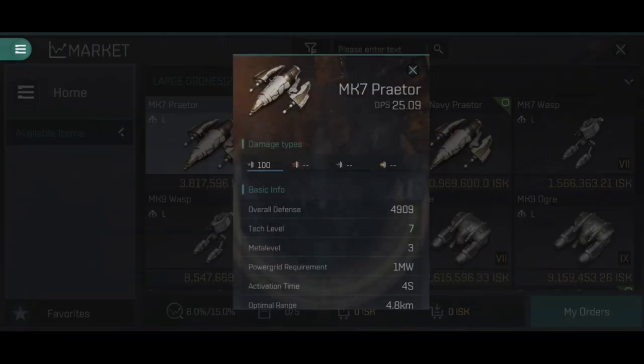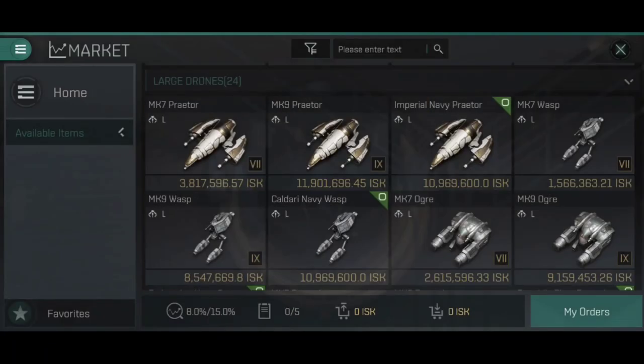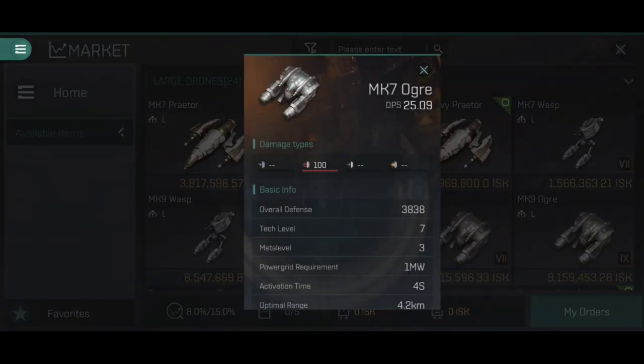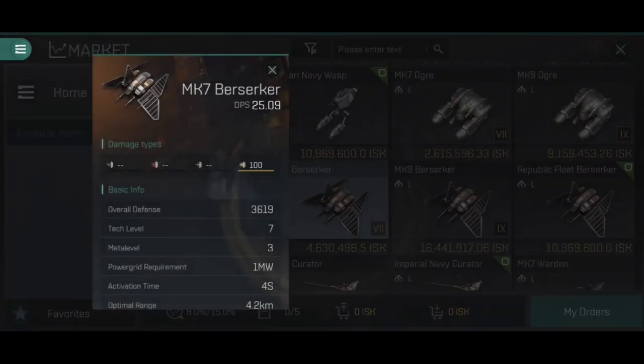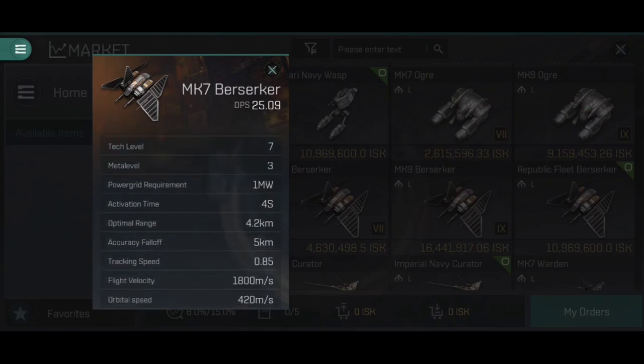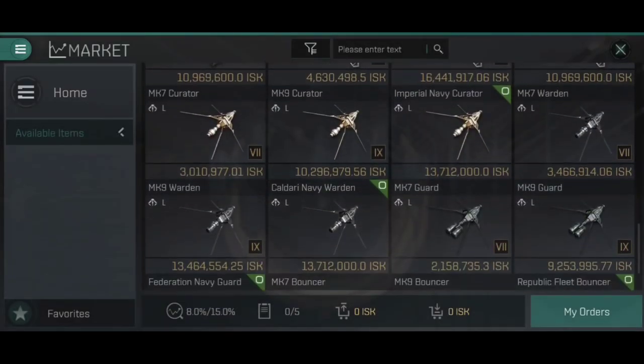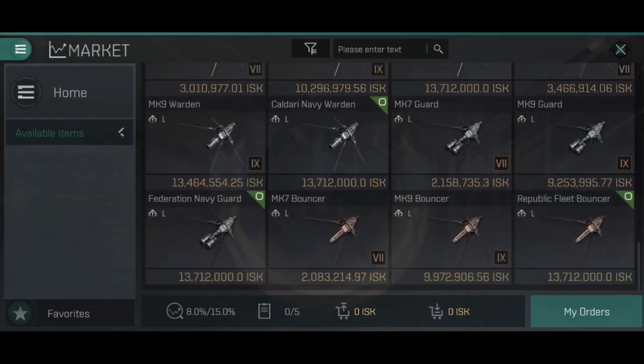At large drones, we have the Praetor for Amarr with electromagnetic damage — these start at Mark VII and are designed for battleships. The Caldari Wasp deals kinetic damage, the Galente Ogre deals thermal, and the Minmatar Berserker deals explosive. Large drones have nearly as much HP as some frigates, a good optimal range, very nice accuracy fall-off at 5 km, but flight velocity drops to 1,800 m/s with an orbital speed of 420 — essentially small frigates that orbit and shoot your opponent.